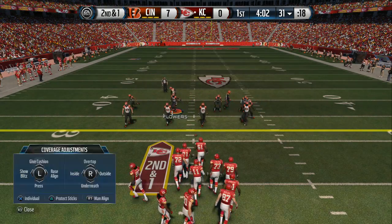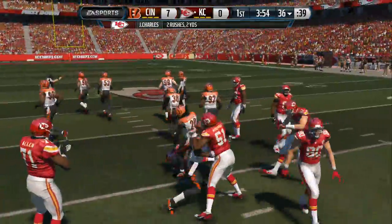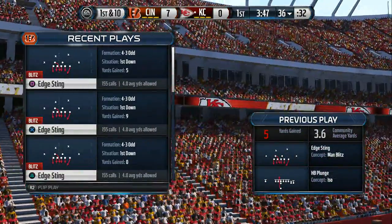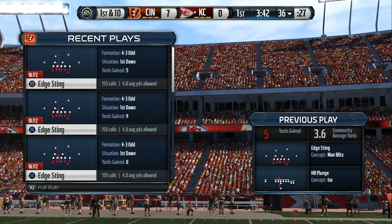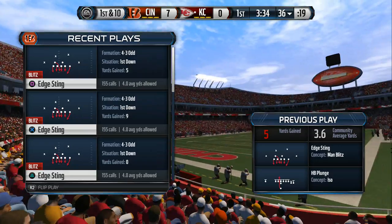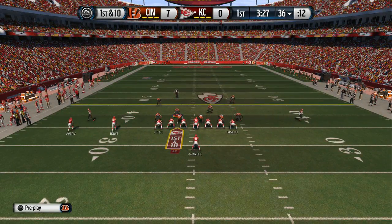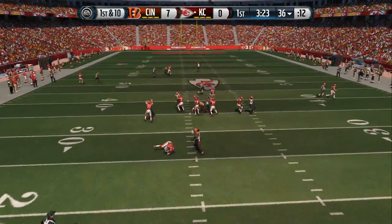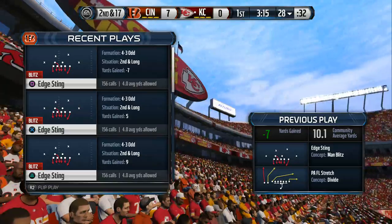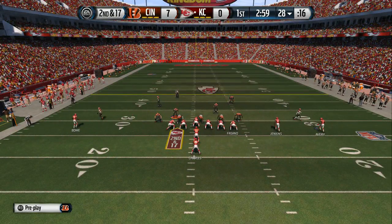This will be second down. Charles is lined up as the single back. Smith with the handoff — and he's tackled, but not until he picked up the first down. Charles is a great running back to have on your football team. New set of downs. Offense lines up — the defense gets a sack. That's a bad job by the offense. The blitz by the defense — they do not do a good job finding where everybody's blitzing from. They let a guy come free, and that free runner gets the hit on the QB and takes him down.